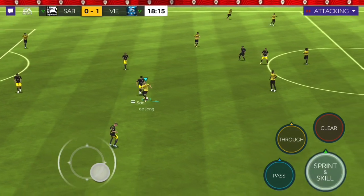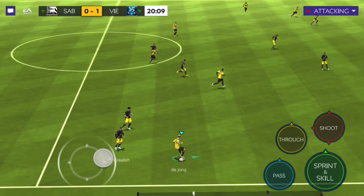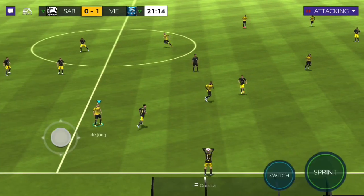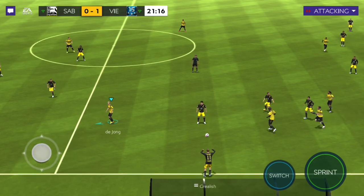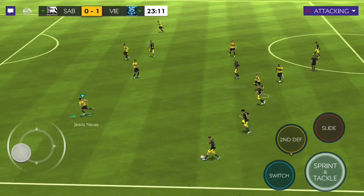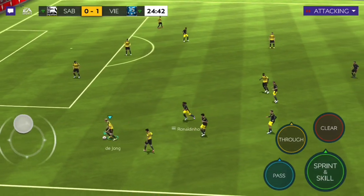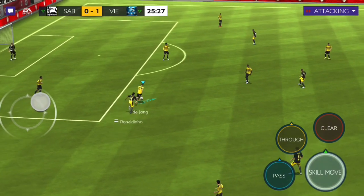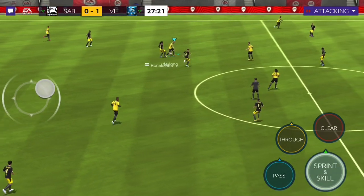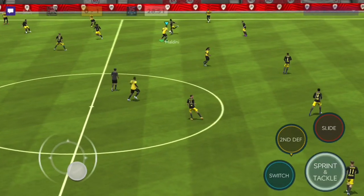Goretzka is very very strong, passes to Frenkie de Jong. De Jong with two heel-to-heels — as I said, for a CDM he's so so fast. I didn't want to do the roulette there, that was a misclick from me. Once again a good run from de Jong from that CDM position — he can 100% play as a central midfielder as well. Nice interception from de Jong again, look at that — he's so so fast.